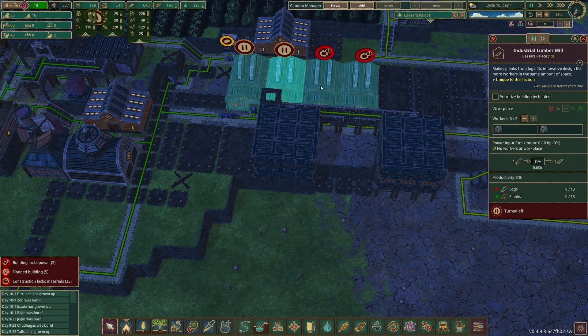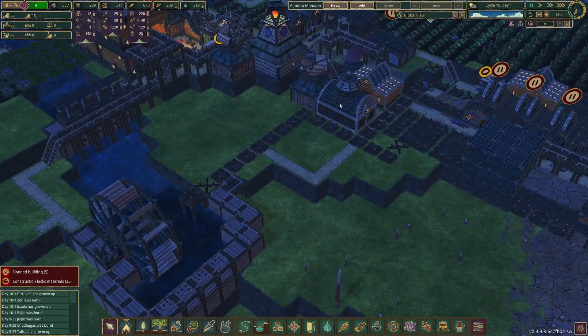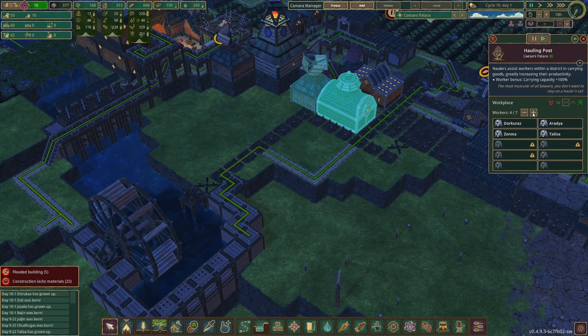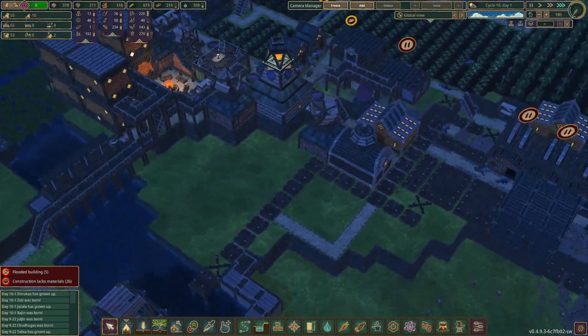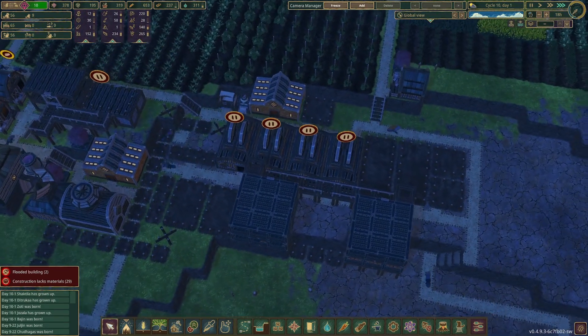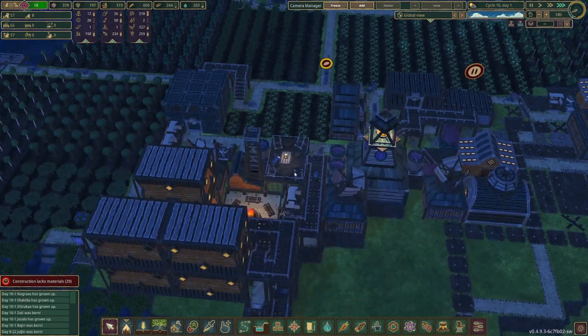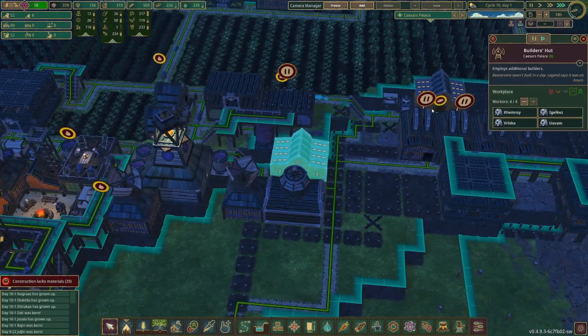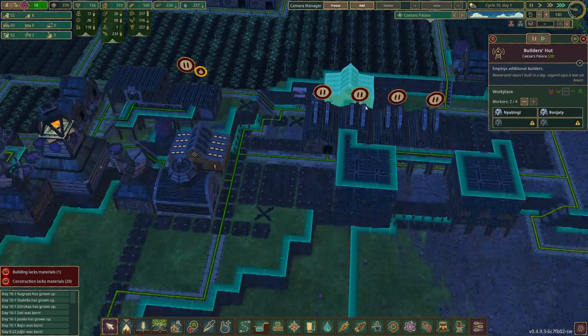I'm going to go ahead and pause all these because there's no point in having them work in those. What we can do is add some positions in the hauling post. That leaves us with two beavers who don't have jobs, so we need to make sure we get them some work. Let's put them in a builder's hut — got plenty of things to build.